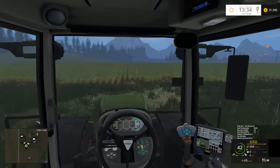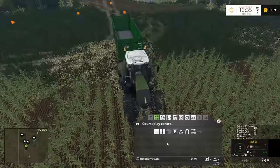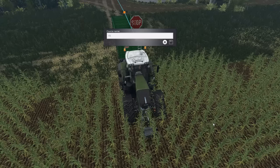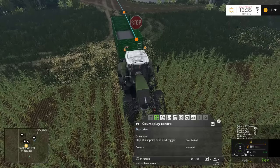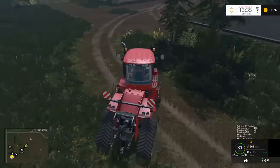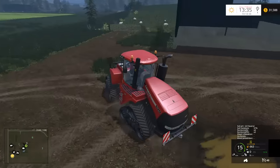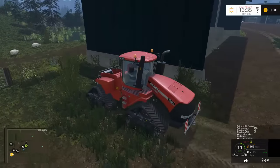We'll pop it into the field a little bit and call this course F4 Forge. No combine reach — that's fine, this guy's not running yet. I'll grab the Case Quad Track and put him just around the corner here, ready to compact the silage because it needs to be compacted on each level. He's prepped and ready to go.